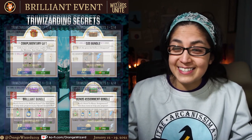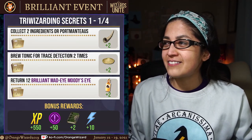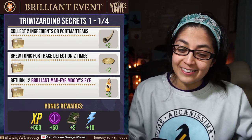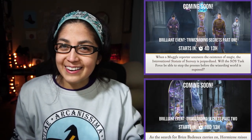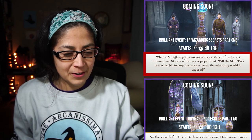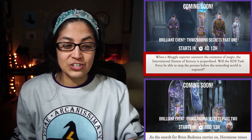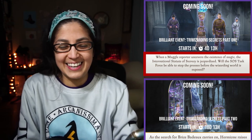Now let's walk through the task — this is what we're here for. How do we prepare? We have Triwizarding Secrets, page one of four: collect two ingredients for Portmanteau — that's the standard. There are little story details in the special assignments. Part one says: when a muggle reporter uncovers the existence of magic, the International Statute of Secrecy is jeopardized. Will the SOS task force be able to stop the presses before the wizarding world is exposed?